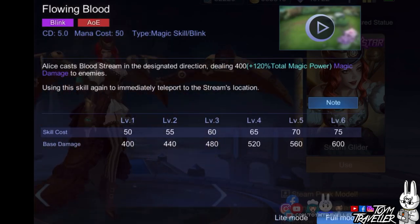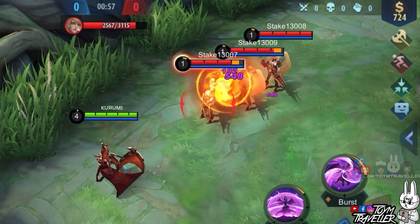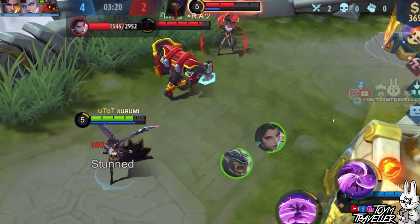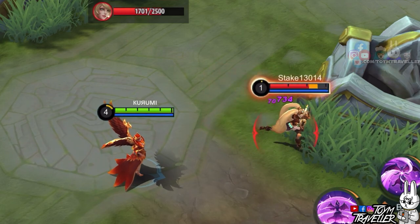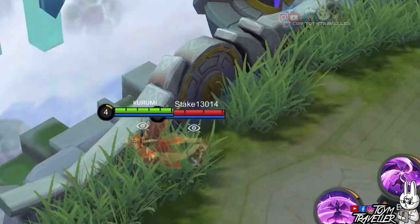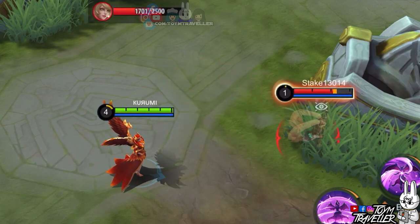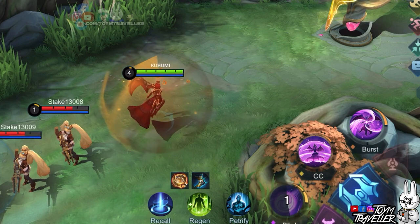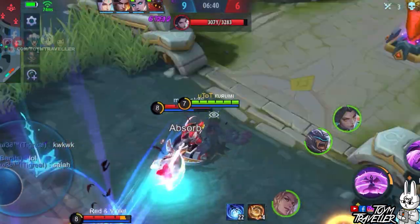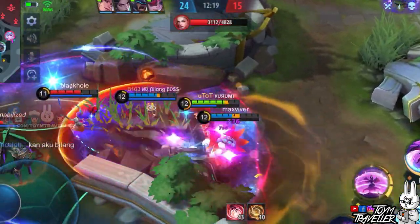Alice's first skill, Flowing Blood, lets her shoot a stream of blood towards a specified direction. Enemies hit will receive magic damage. You can use this to harass enemy heroes in the lane since its range is far. When the orb stops its travel, it can still damage enemies that pass through it — it stays there for at least a second. Using this skill again will immediately teleport her to the Blood stream location. Teleporting beside or behind the enemy will give you the upper hand to gank and kill them. It's also one of the best ways you can enter inside team fights with your ultimate skill activated.